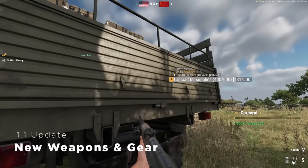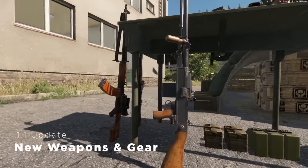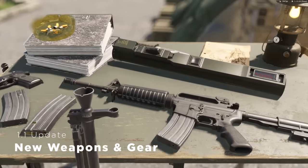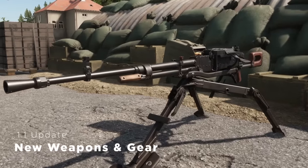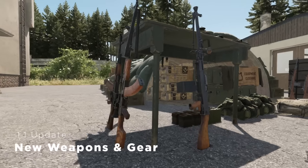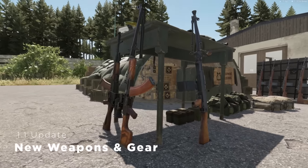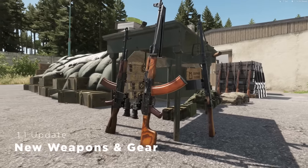First up, we have new weapons and gear that have just been added, which are the UK 59L Machine Gun for the FIA, Fully Auto M16A2 Carbine for the United States, NSV Heavy Machine Gun for the Soviets, and AK-74N and RPK-N for the Soviets, which is basically the same as the regular variants but allows for scope attachments.